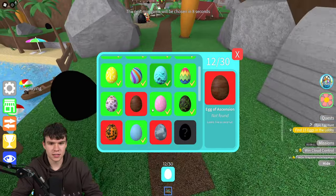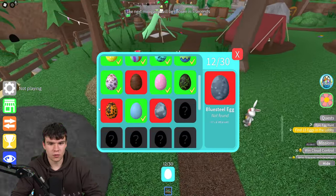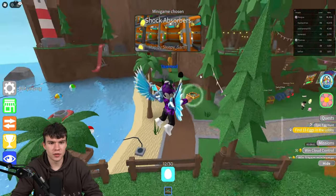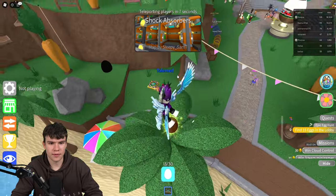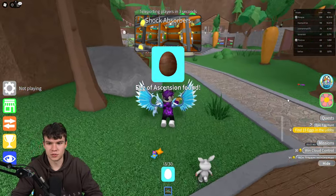The remaining three lobby eggs are: the egg of ascension, the blue steel egg described as 'a little wet,' and the loaf and egg. For the egg of ascension, all you need to do is jump up on this tree right here — boom, we've just managed to get that one.